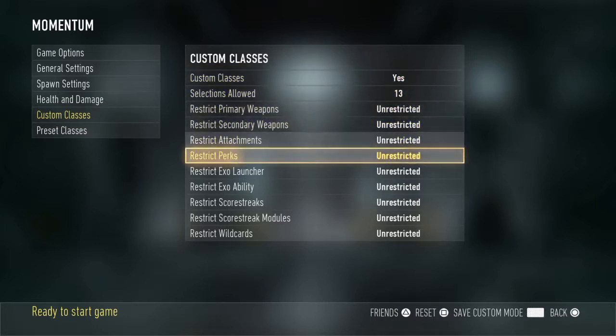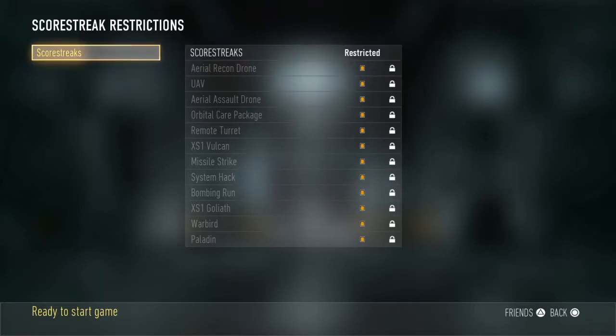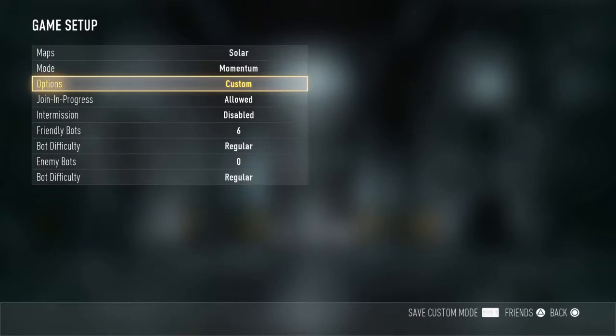This is a big thing — you're going to want to disable scorestreaks, mainly because if they start getting scorestreaks they'll get Goliaths, they'll get bombing runs, and they'll actually throw them at all of you guys so you'll die constantly. So make sure to restrict that, and make sure on your class to have that off.